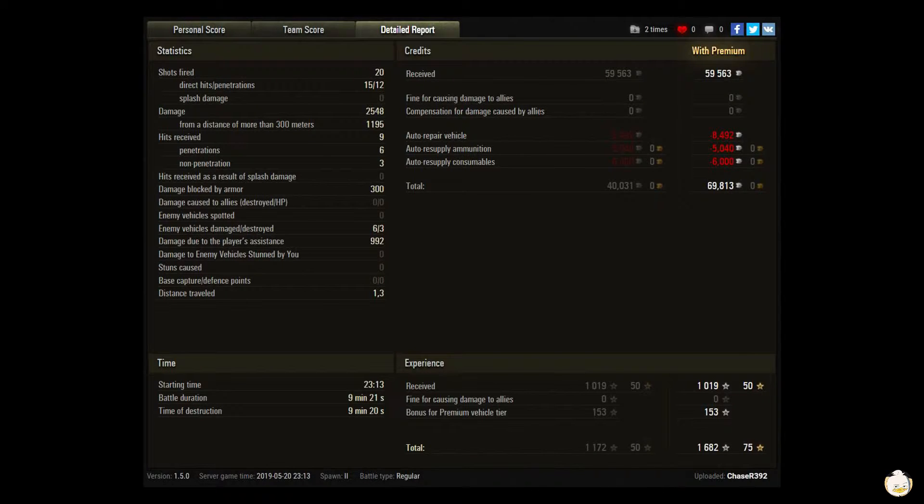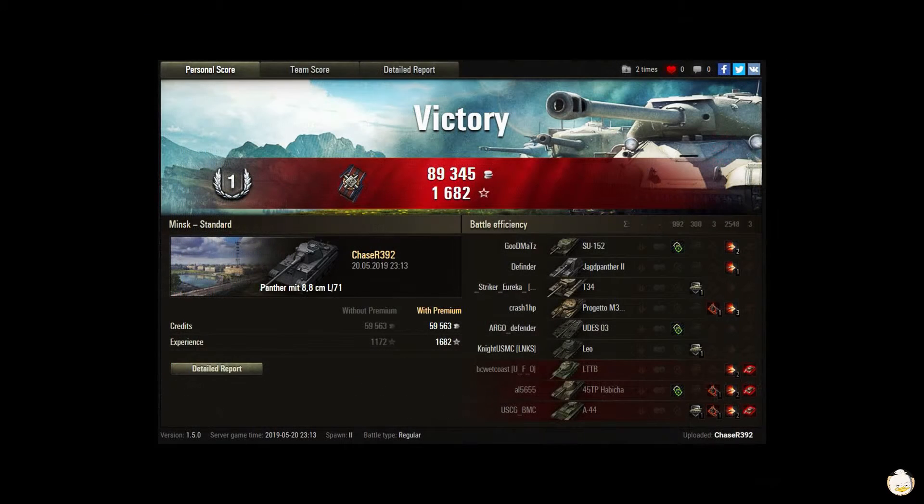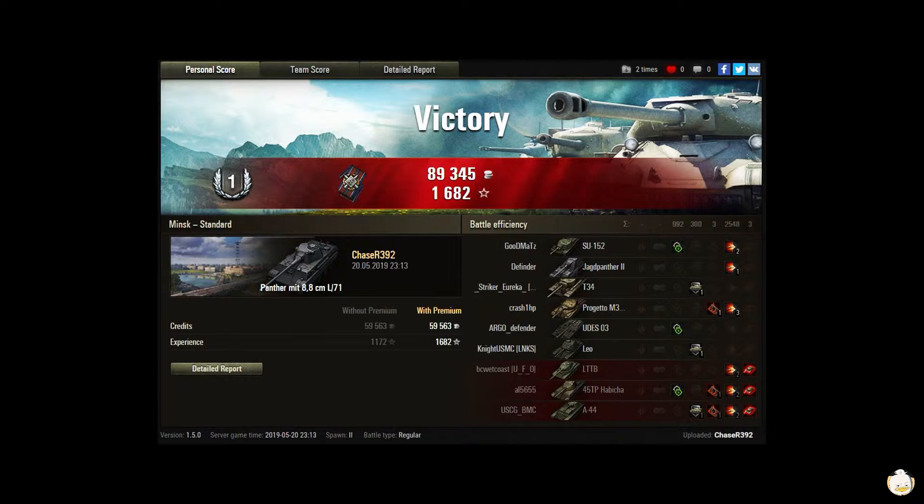You made some good credits, which is what a premium is supposed to do, and some good experience, which you're probably converting to free experience. Words of advice: get rid of the binos on the medium. Binos go on TDs, arty, and snipers — light tanks with good camo that can get into a bush where binos are actually helpful. The camo rating on this tank doesn't make it worthwhile. Coated optics are going to help you much better because they're always on, and every time you twitch that hull, the binos are off.